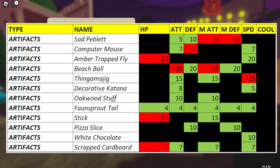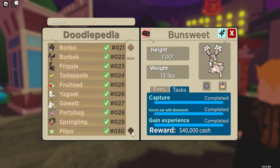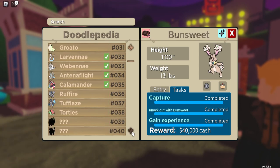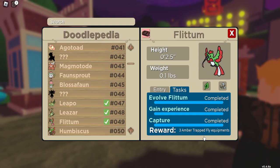Amber Trapped Fly can be held by Rosebug, Ross Coon, Nublin, and Toxipupa. You also get three Amber Trapped Fly equipments from completing Flidham's Doodlepedia tasks, so that's another easy way to pick it up.